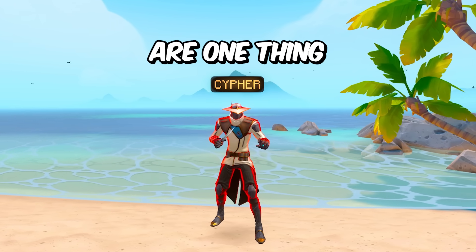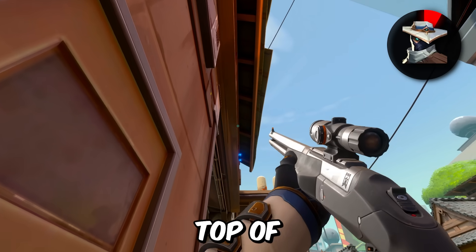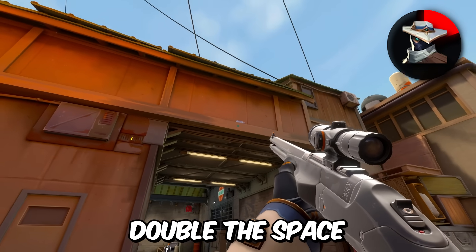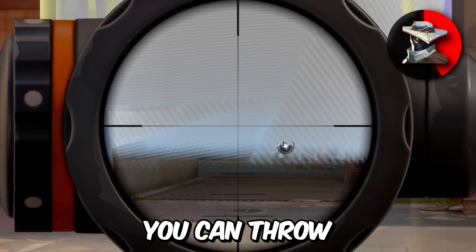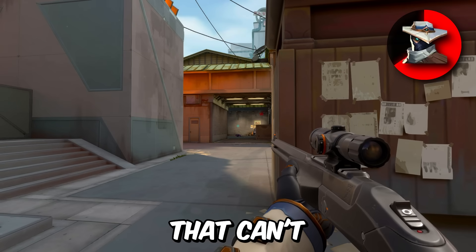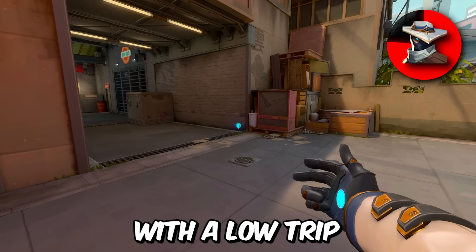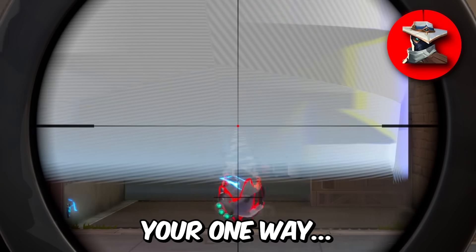We got Cypher, and his cages are something I see people not understanding well. A Cypher cage placed on top of an obstacle will cover double the space a regular cage would. With this concept in mind, you can throw fairly easy one-way cages to get some free frags on an enemy that can't see you. I usually combo this with a low tripwire to highlight enemies as they walk through your one-way.